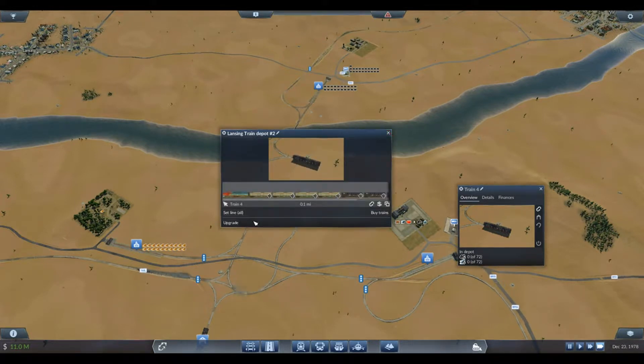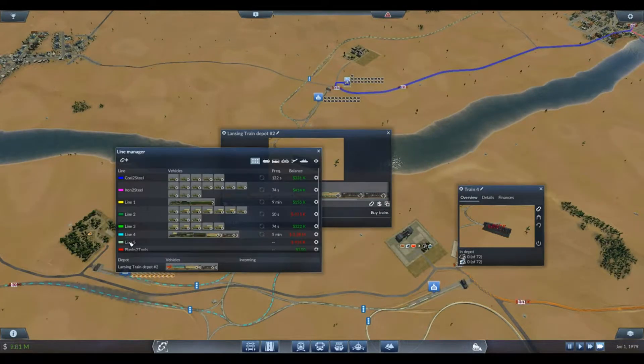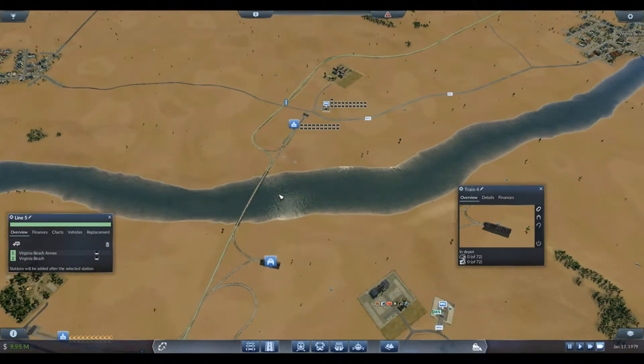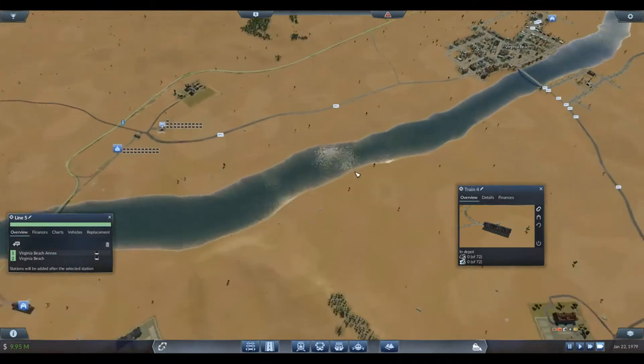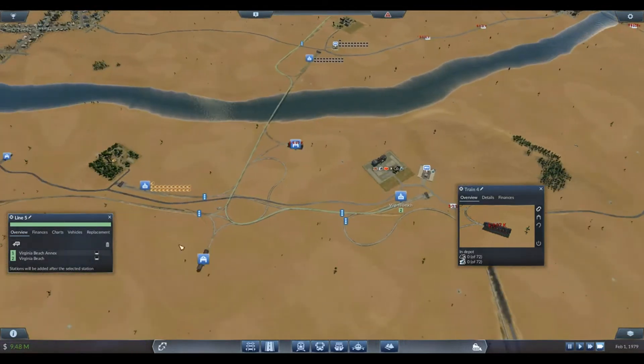That line was number 5 right? So let's go to track line number 5 — it just picks up the steel and drops it off. What I wanted to do... oh no, it has just crashed! All right, well I will be back in just a minute.